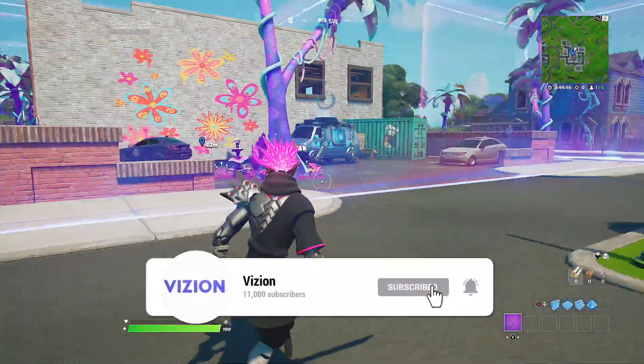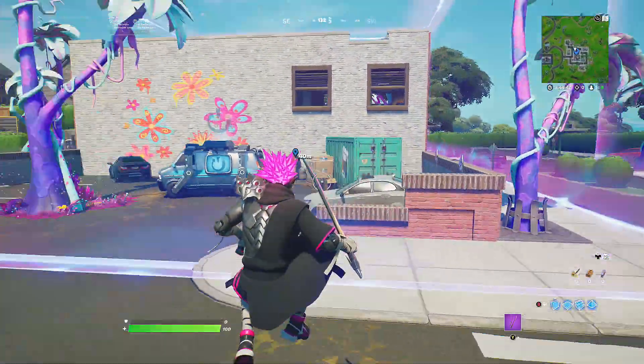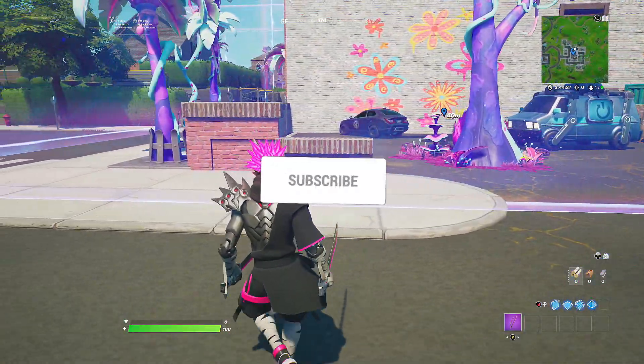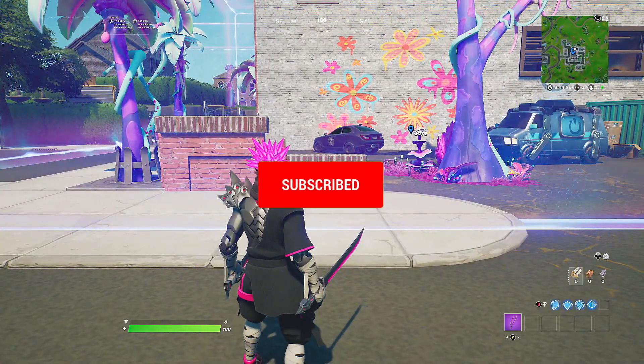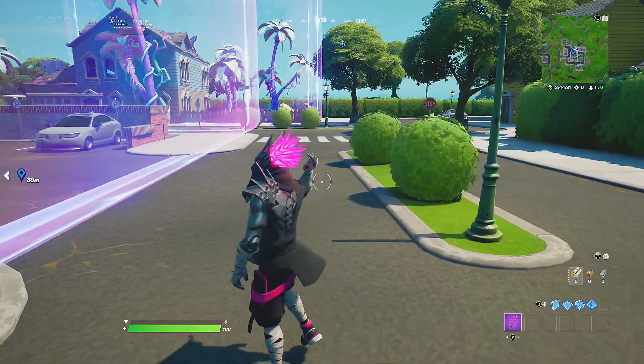Just jump out of the car and that's how you complete the week 13 legendary quest in Fortnite Chapter 2 Season 7. If this video helped, consider dropping a like below, and if you're new here consider subscribing with notifications on. Thanks for all the support and for watching to the end — I hope to see you guys in my next video.